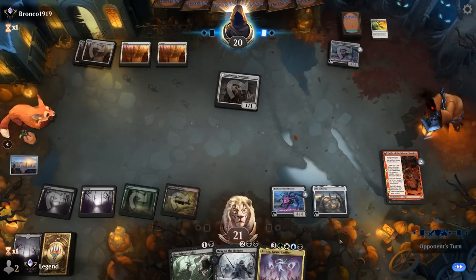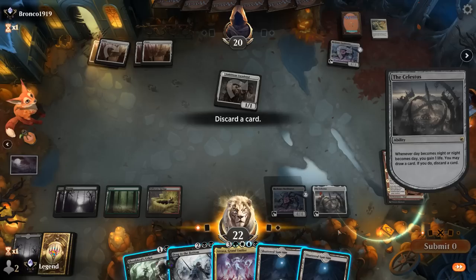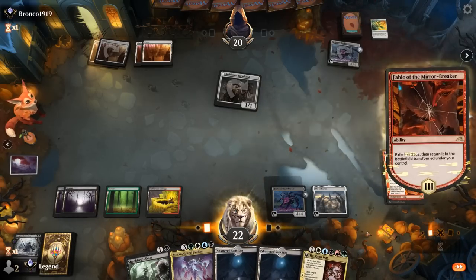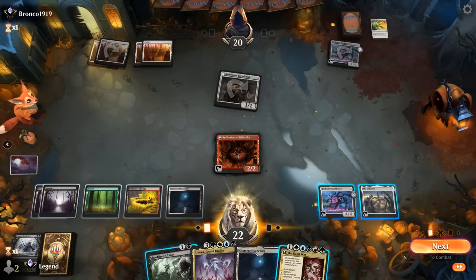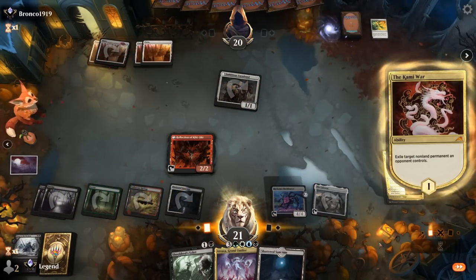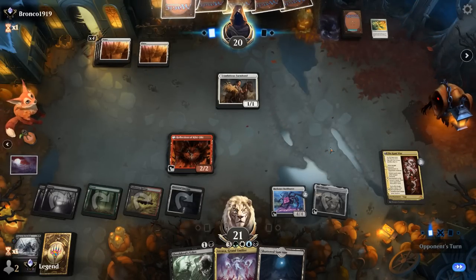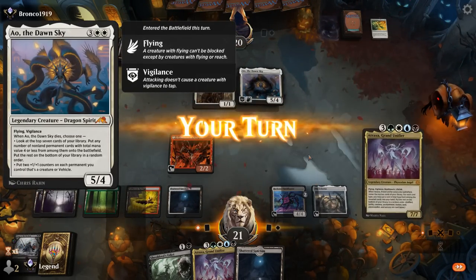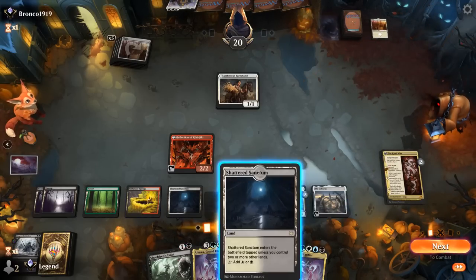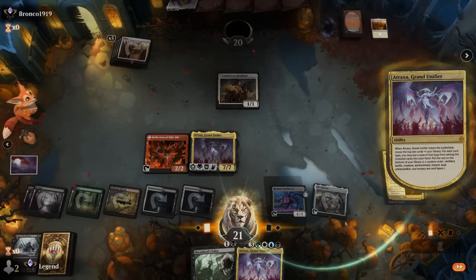We draw end of turn, then discard another land or let go of a Drag to the Bottom since we won't need one anytime soon. Kami War is excellent — we can already cast it now, and it's a perfect answer to the Bankbuster. Now we're pulling ahead. Kami War into Atraxa is a great sequence. Five mana Dawn Sky would have been nice to exile as well, but we'll just bounce it for now and find a Leyline Binding to exile it later. We play Atraxa, which can also crew Bankbuster, and our opponent concedes — too much value for the Mono White deck. On to the next one.